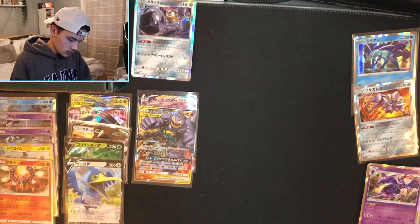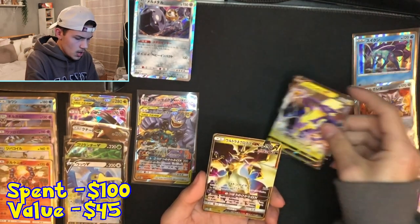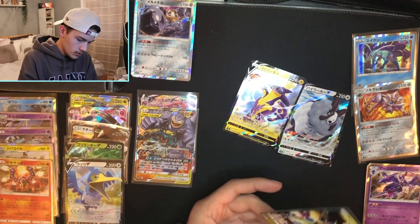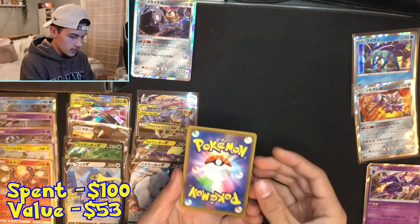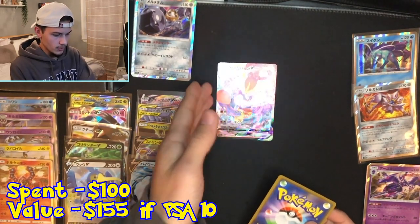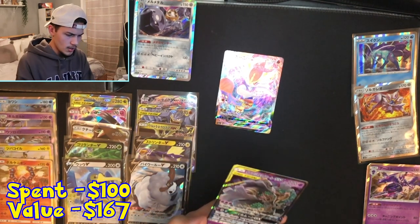Now this is supposed to be the good collection — five ultra rares. Starting off with the sleeved ones: we got a Toxtricity V card, and a Full Art GX of a Pokémon I don't recognize. Now on to the final pack — this is supposed to be the gem of the collection box. It's double-sided so there are two cards. We got a Cinderace VMAX Full Art — I do not have this card yet, that's a good one. And the last card of the collection box is another Tag Team: Dusknoir and Trevenant, I think.